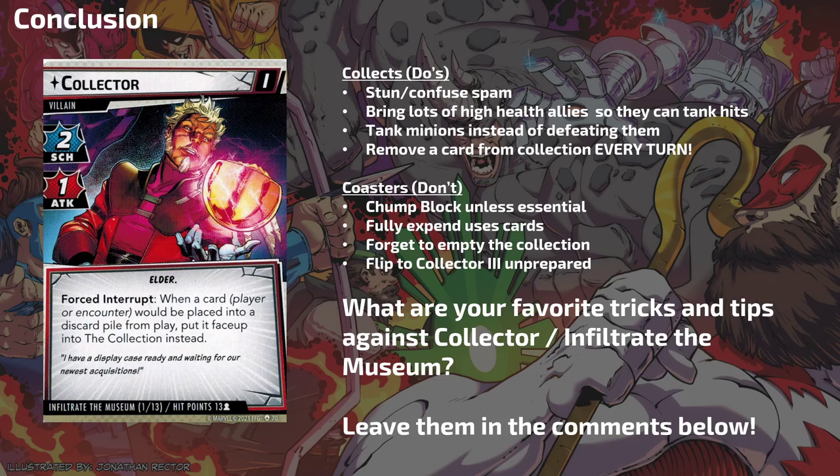I highly recommend checking out the Hall of Heroes guide — they have a written guide I'll put in the description, and it's a great read. Big shout out to Hall of Heroes for scanning all these cards so I can put these pictures in the presentation. Leave comments below — let people know what you're struggling with and what's working, so as a community we can figure out this puzzle box that is scenario two of Galaxy's Most Wanted. I'm going to play a bunch of scenario three next and hopefully get that encounter guide up by the end of the weekend or Monday. Thanks for tuning in and hope you guys have a great weekend!